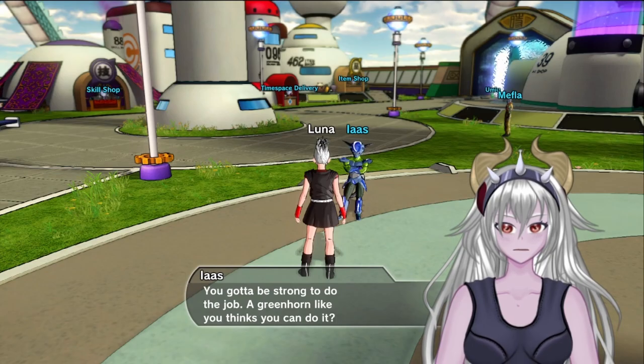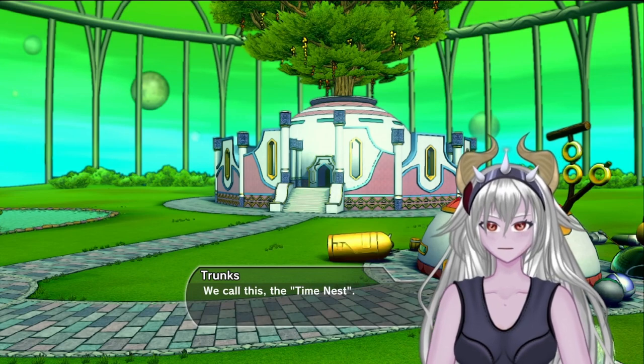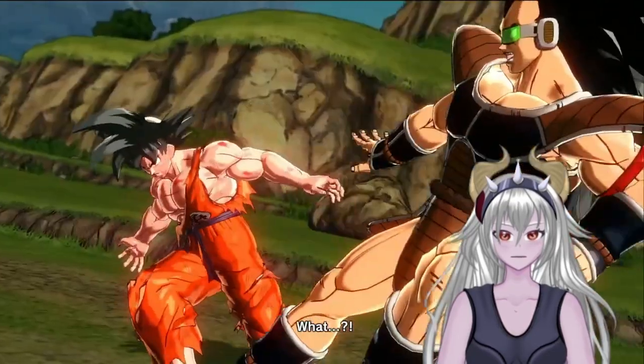Trunks tells us to look for other members of the Time Patrol and talk to them, and once we did that, Trunks takes us into the time nest where we correct our first timeline — beginning with Raditz.